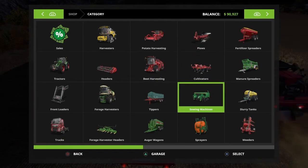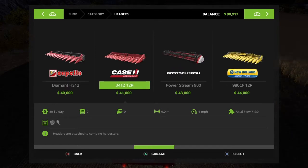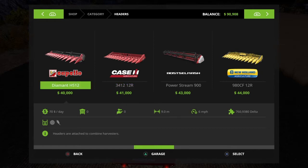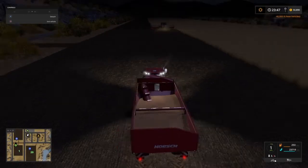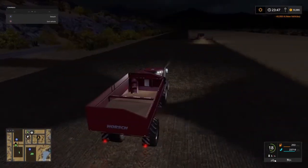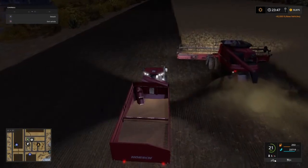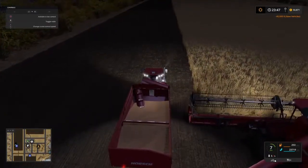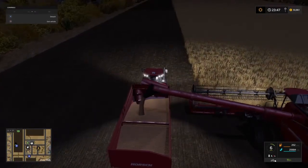Let's just park up here for a second and buy the header while we still have the money. We want the 9-metre header. I could go for this one, but this one doesn't fold — which is a real shame, because this is the proper header. I don't really want to faff about with the trailer. So we're going to get the slightly cheaper Capello Diamant HS12 instead — same size, but this one folds. We now own a corn header. Awesome. So now with our new seeder and our new header, we can plant every grain type and we can harvest every grain type. I love it when a plan comes together.